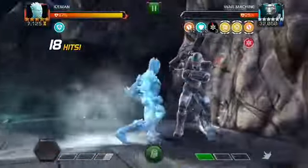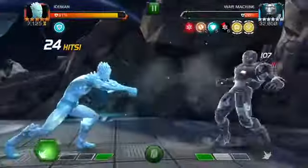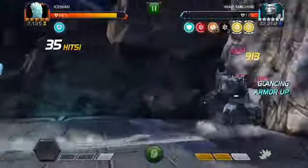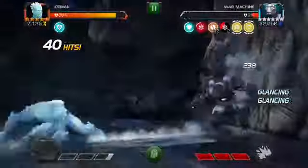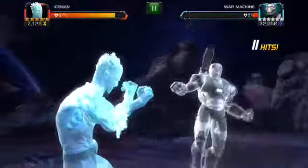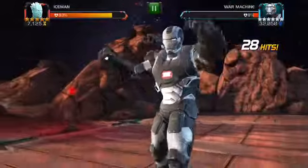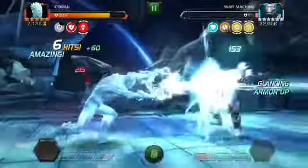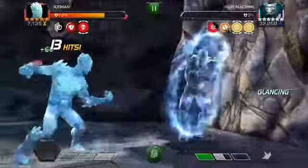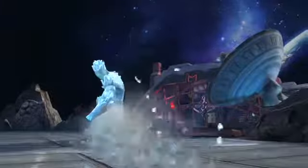Now we've got Iceman, who has a class disadvantage against War Machine, but if we play smart we should be able to take care of business. The cold snap is doing a lot of damage while we wait and take that health down. I was hoping to finish him off before his SP3, but this should be okay as long as we can kill him quickly so we don't take too much degen damage. You can see it's around 250 attack there and we didn't have too high of a combo.